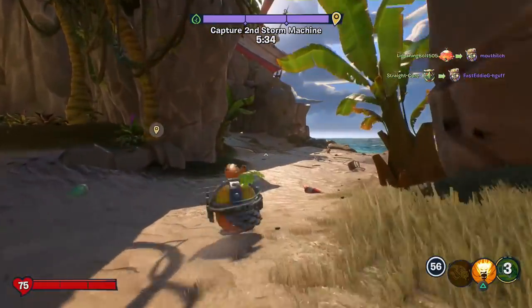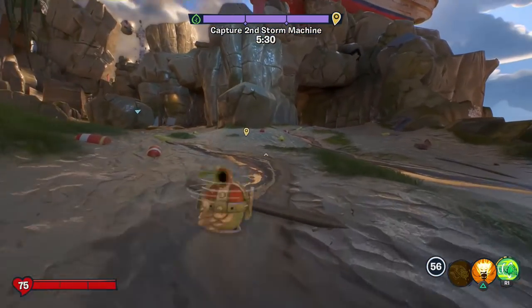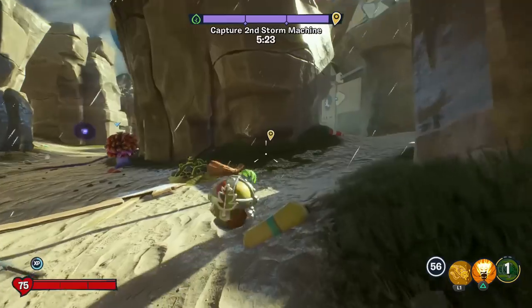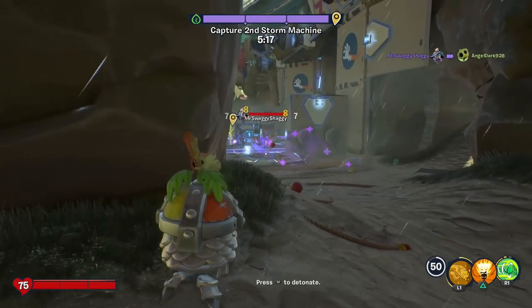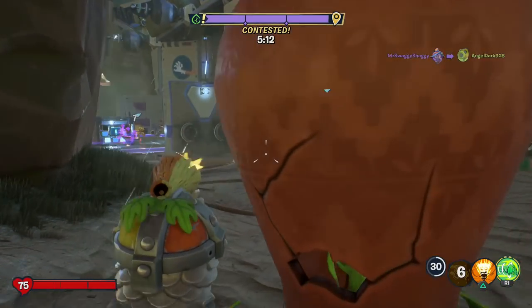Looks like the plant team did a great job clearing out all the zombies around here, so we just get to move forward a little bit and onto the second storm machine. It's crazy how fast Turf Takeover maps move in this game compared to Garden Warfare 1 and 2 at times, because those are just much longer most of the time in terms of how long it took to get each point and capture everything.